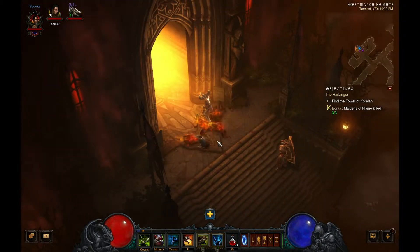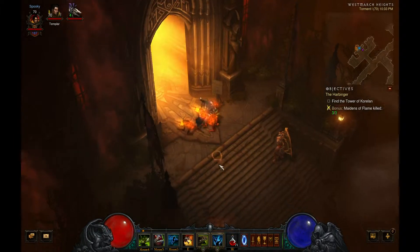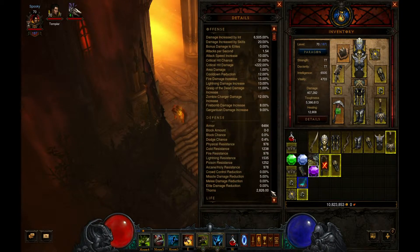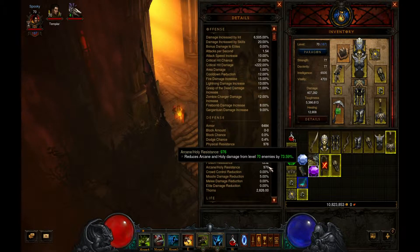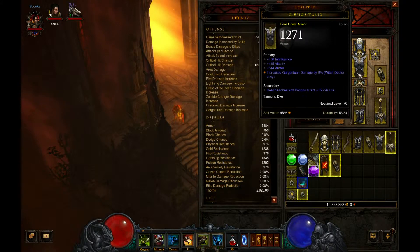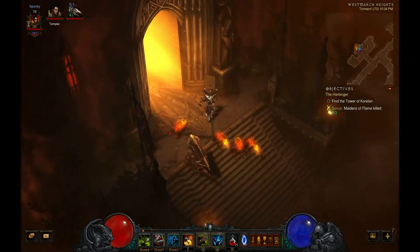Let's kill this and gain this level. I actually have no idea what my resistances are. Oh shit, that's a lot - that's more than what my crusader has. Why is it so high? I don't have any all-resistance stuff. Oh, because it's intelligence - increased resistance scales a lot with intelligence.